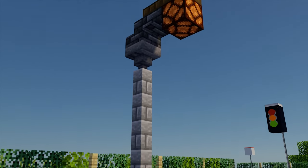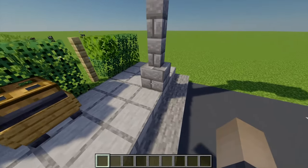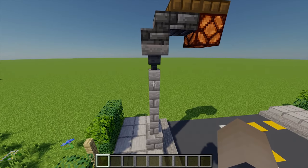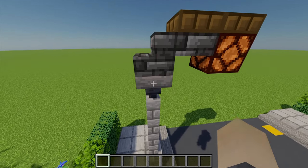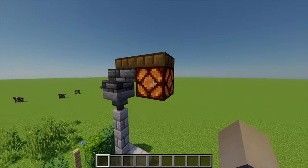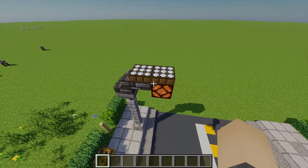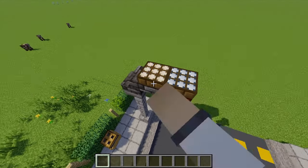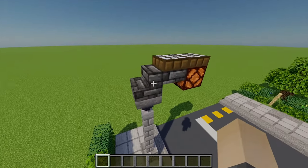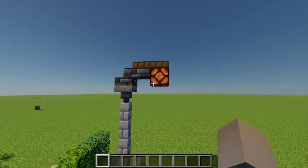Tip number three is having some nice street lamps in your city. This design uses one stone brick at the base, then four stone brick walls on top, with a hopper above that. On top of the hopper I've added a deep slate stair with a slab beside it, then a redstone lamp, and above that two daylight sensors set to night time - that way you can have a nice functioning street lamp. Using stairs with the slab creates a nice curved shape that looks a little more realistic.